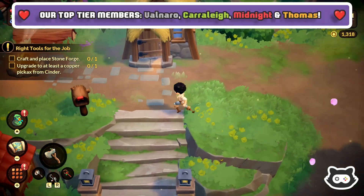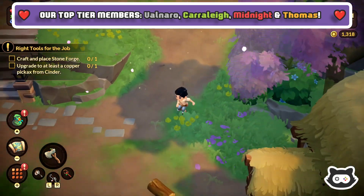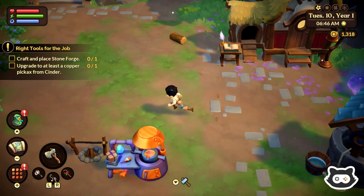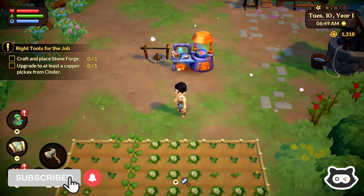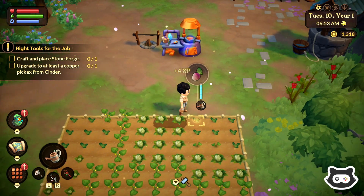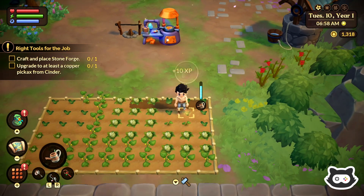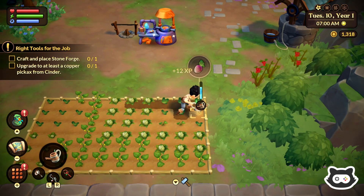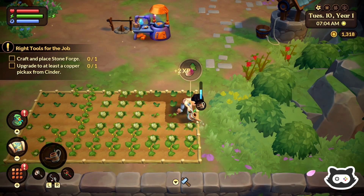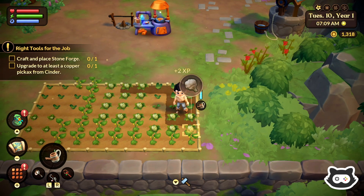Hey everyone, welcome back to another The Maurice Plays let's play of Fey Farm. We're playing the Nintendo Switch version. Today we're just continuing the story — we're still in kind of tutorial mode. We're on day 10, episode 6. We're going to jump straight in, water our crops, probably harvest some and plant some more. We do have some quests and tasks at the top.